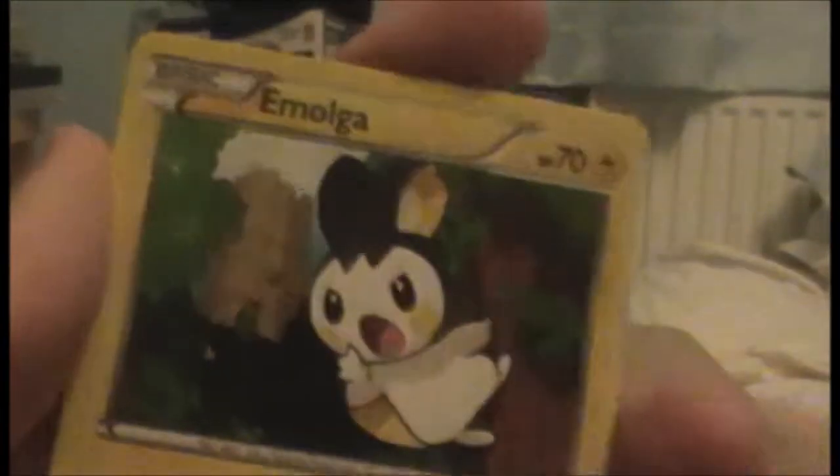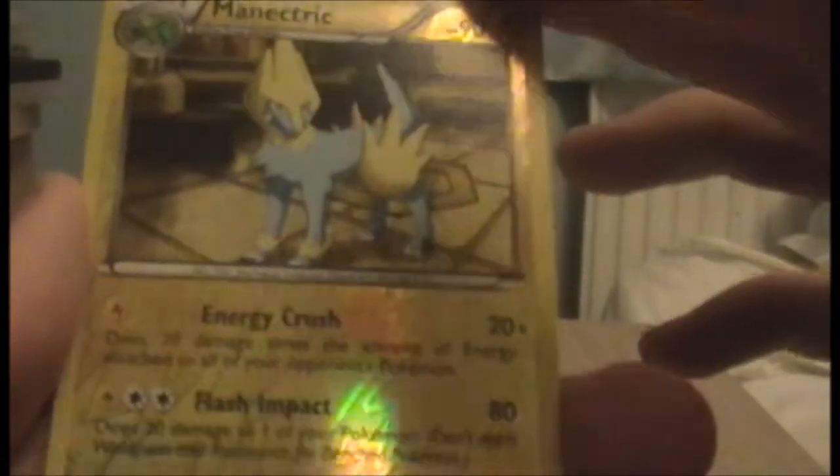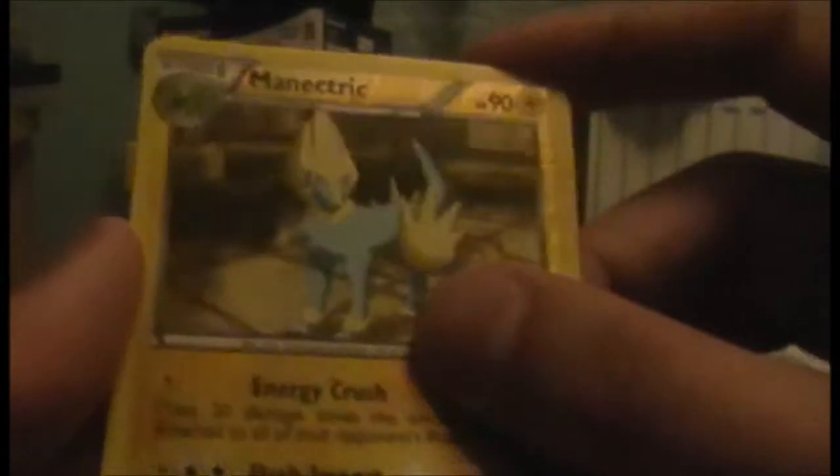We have Zweilous — for Deino evolution. Emolga — that's nice. We have a Reverse Manectric — which is cool, very shiny. I like the Reverse cards, to be fair — the Reverse Dragon symbol is the least shiny though, because you can't really make out the Holo Dragon symbol. And we have a Dustox. Those were the Dragon's Exalted booster packs.